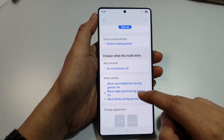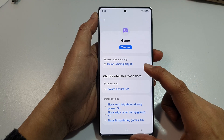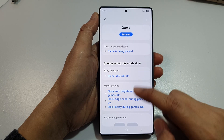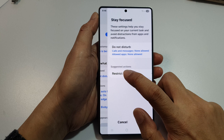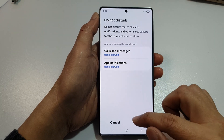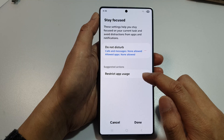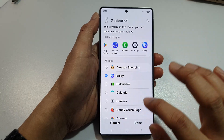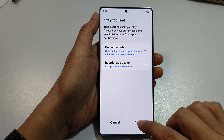And that's it. So now we have set up the gaming mode. You can always make changes by simply tapping on one of the items in here. You can tap on Stay Focused and make any changes that you want. You can also add an app or restrict app usage as well. Then tap on Done.